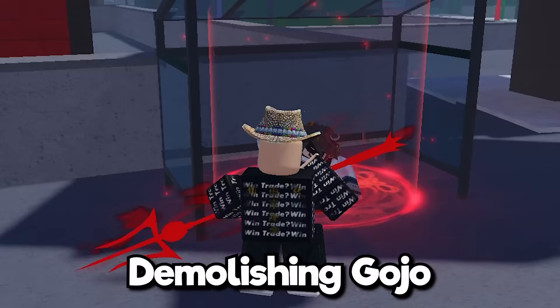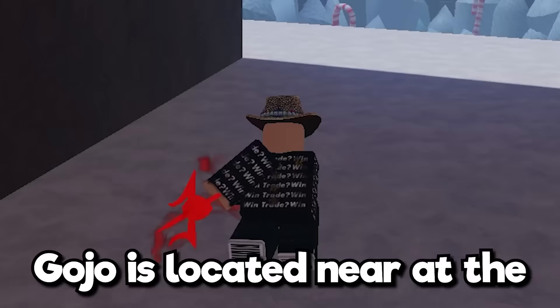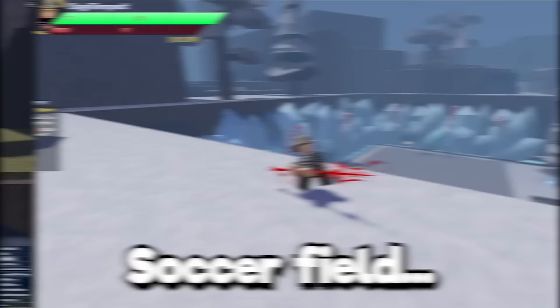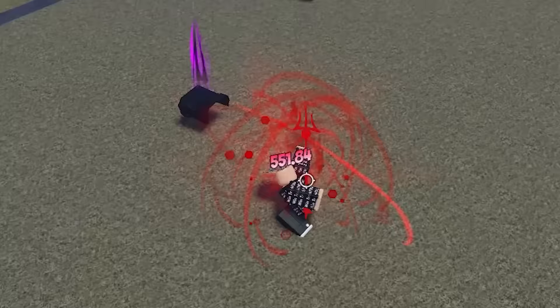After an eternity, we finally got to the max level. Let's now talk to the NPC to start going after Gojo. Gojo is located near the soccer field.